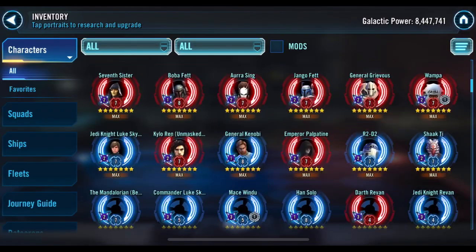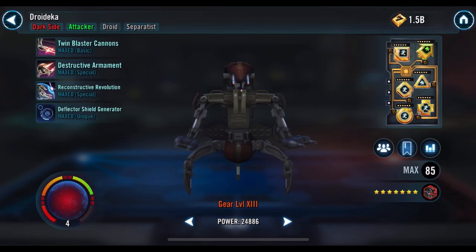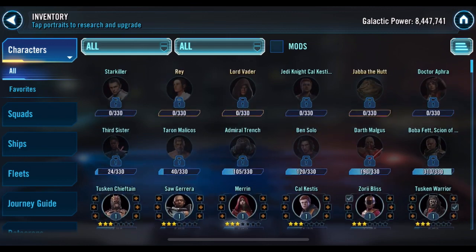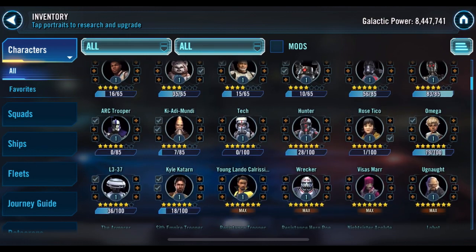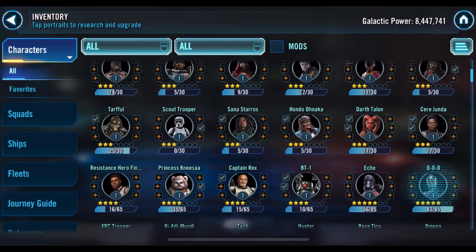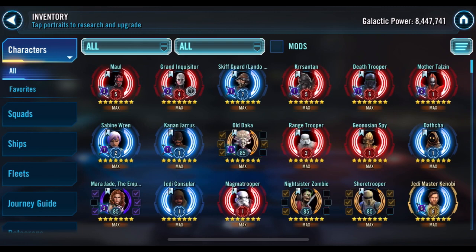I want to say thanks a lot CG for hooking me up with something worthless I don't care about. I mean, seriously - there he is - I've got omicron on him too, got his mods up to six dots, he's pretty beefy. And they're like, here's a free character you don't need, thanks. I mean, any of these other characters would have been great - Ki-Adi-Mundi, Nisa, Rex, BT-1, Scout Trooper since he's brand new, Hondo - any of them. Nope, Droideka. Thanks.